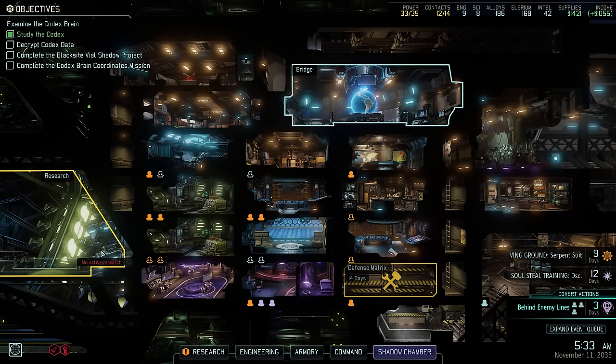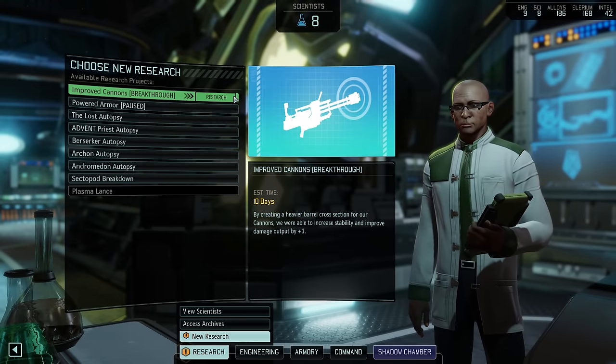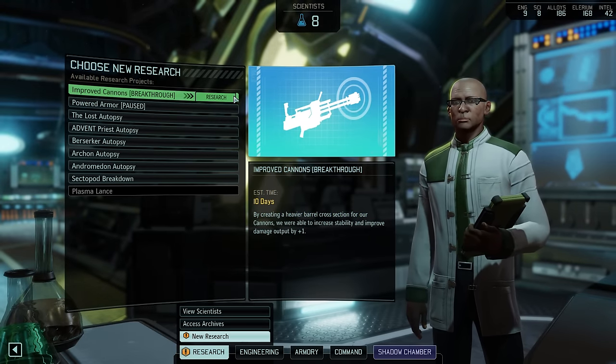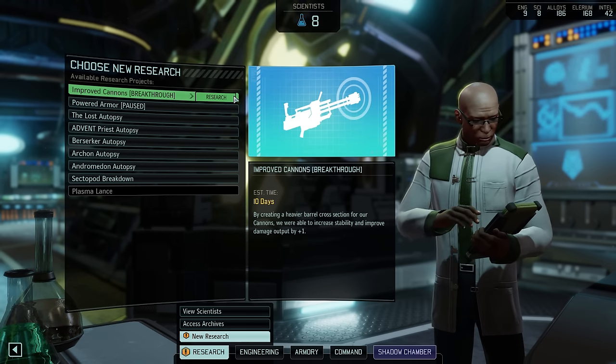We left off last time with the question of what to research next, and you were overwhelmingly in favor of pursuing the improved cannons breakthrough research, so that's exactly what we're going to do now, even though it is hardly going to be necessary. Let's spend 10 days here to get one more point of damage out of our grenadiers — we are using them a lot to soften up our targets, so I think this should be useful.